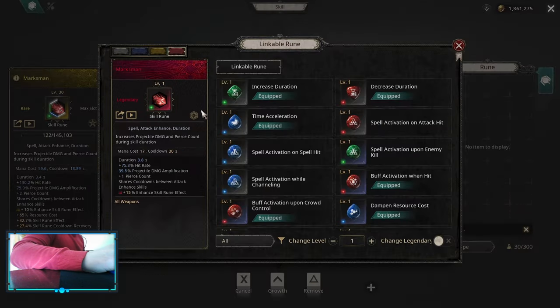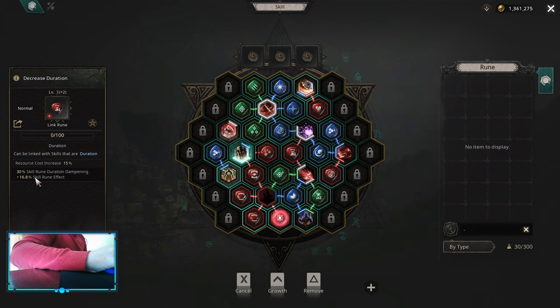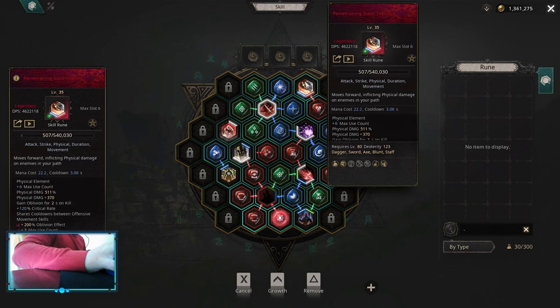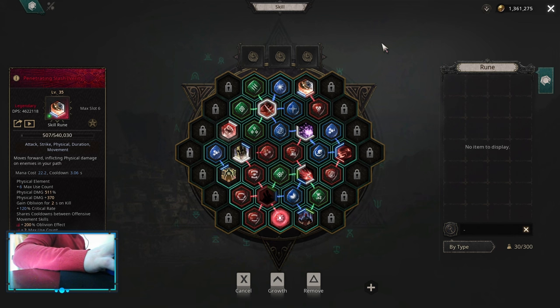On Marksman, awaken into Origin for Enhanced Skill Rune Effect. They added Decreased Duration for Marksman because at some point you want more Skill Rune Effect, and Skill Rune Duration Dampening actually increases uptime while giving more Skill Rune Effect. I also added Seal of Striking for Strike Damage Amplification instead of Condensed Elements — this is really late-game if you want it. They also added Pen Slash with Disarm instead of Leap Attack and Roll. When you awaken Leap Attack to Verity you get plus 2 max use count, so you only need Pen Slash for movement.